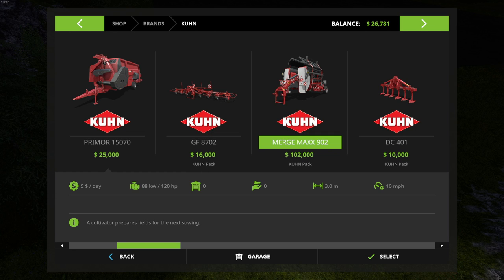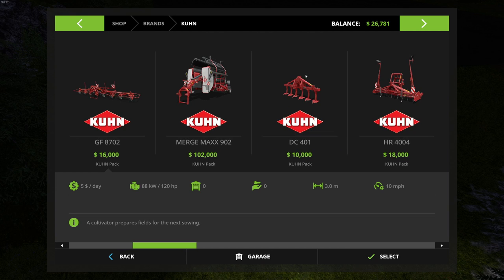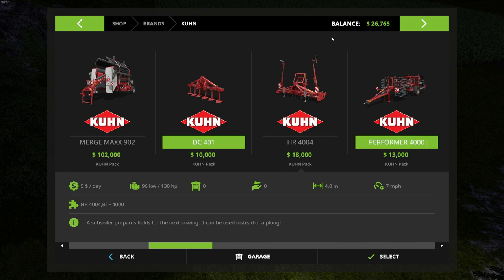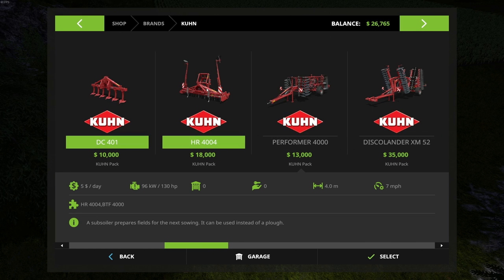So we've got the new Kuhn header, the Merge Maxx 902 — this is a wind rower; I know it doesn't look like one, but I'm really looking forward to trying it out. Then there's the DC 401, which I won't even need yet because I don't have to plow anything, but after this next harvest we will need to plow, so I'll look into doing that.